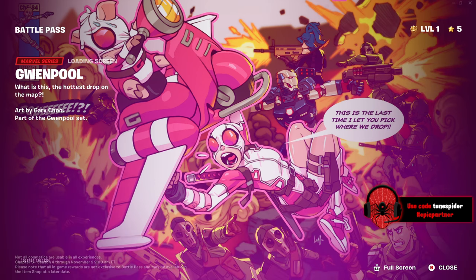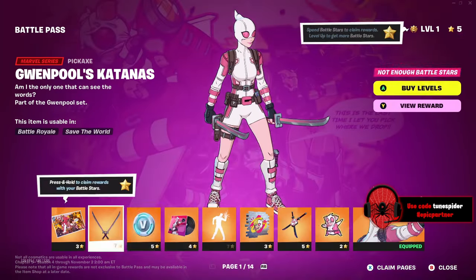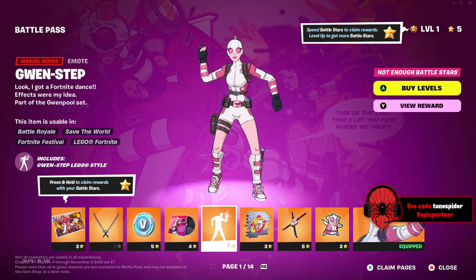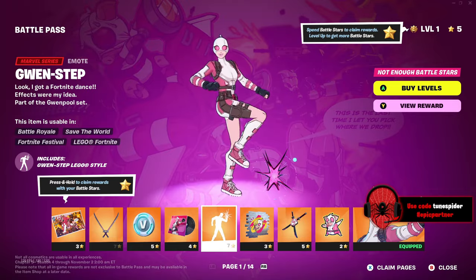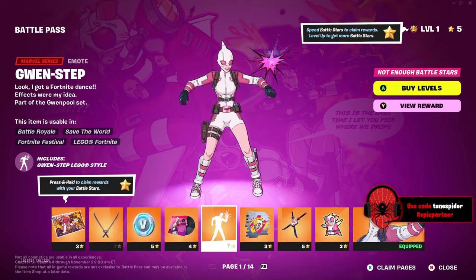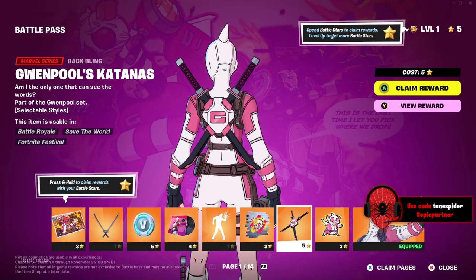Page one is the Gwenpool page. This already looks like a very chaotic loading screen and I love it — I feel like that fits her vibe very well. We got her katanas, those are sick. We got V-Bucks, a music pack, and her emote.